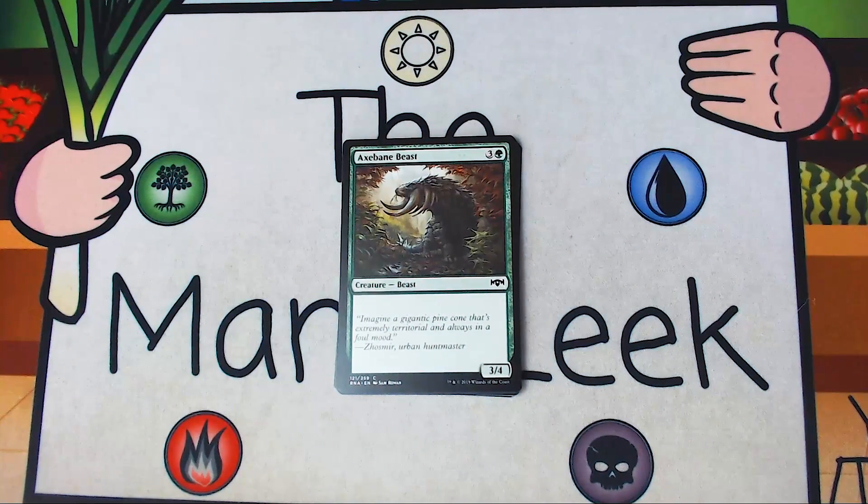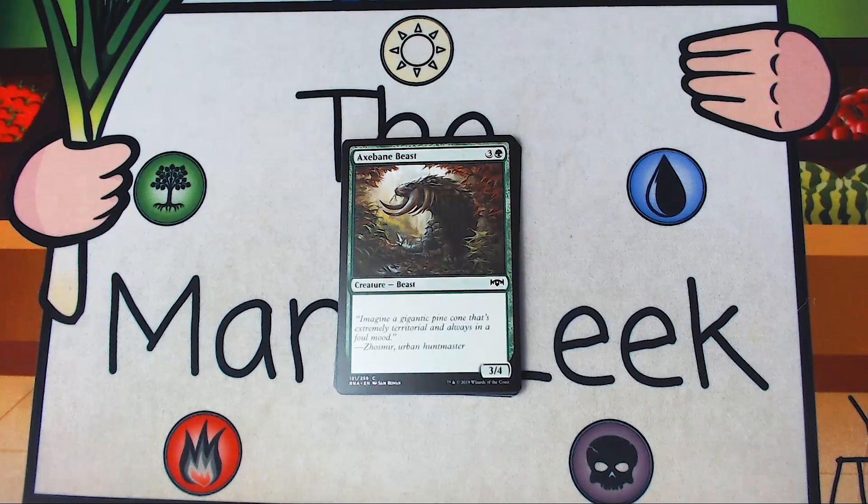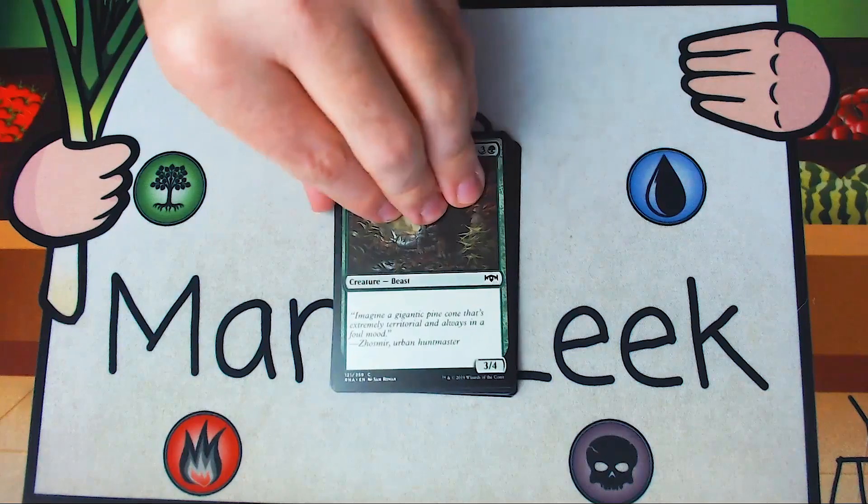Up next is Axebane Beast — three and a green for a creature Beast. It's a 3-4 with vanilla text, that's it. It's okay, it's absolutely okay. You will put this in a Gruul deck and it's going to be fine. It's going to feel a little bit bad that it doesn't have Riot, but it's totally fine filler. Just nowhere near a first pick — very mid-pack.